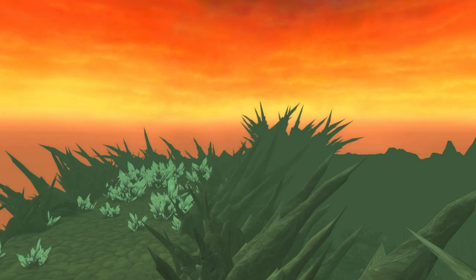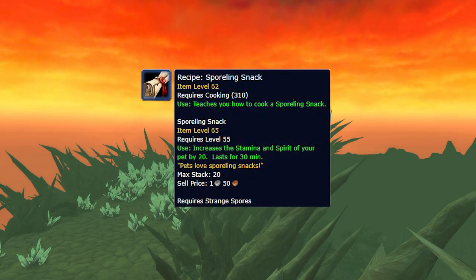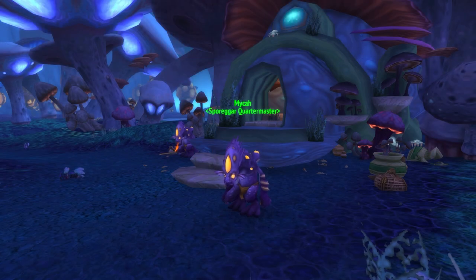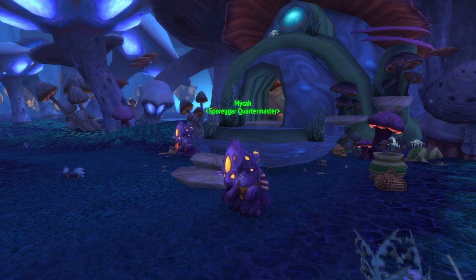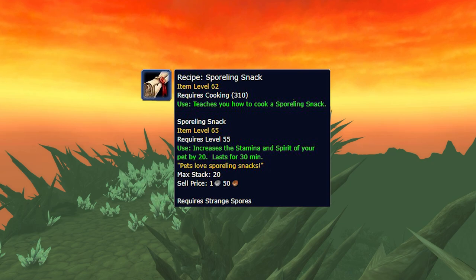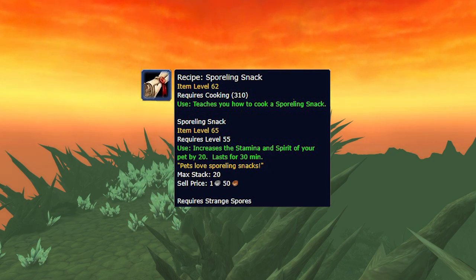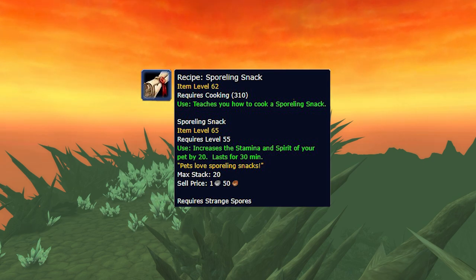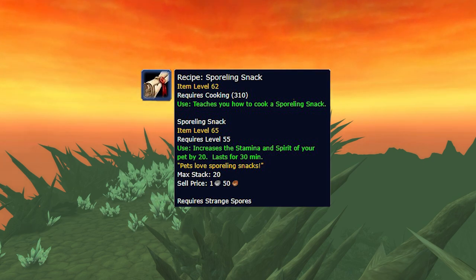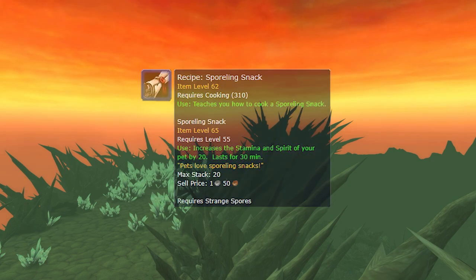We do have one other honourable mention: the Spalling Snack. This is sold by the Sporegar Quartermaster Mica but isn't tied to any reputation level. Instead you trade 2 Glow Caps for the recipe, which is BOE — meaning you can either sell the recipe or use it yourself. The Spalling Snack is another pet buff food for hunters and warlocks, providing 20 stamina and spirit. This is extremely powerful for SL/SL warlocks and is also useful for hunters looking to solo encounters.